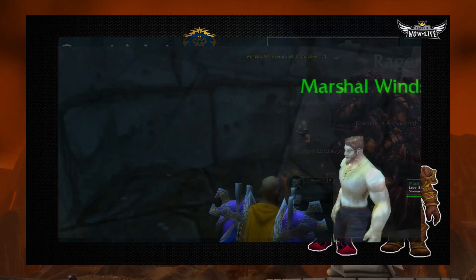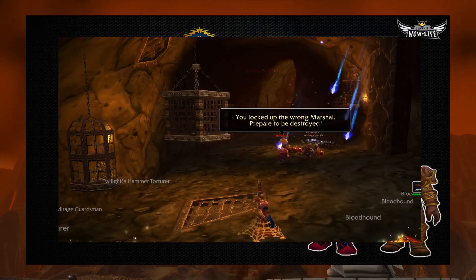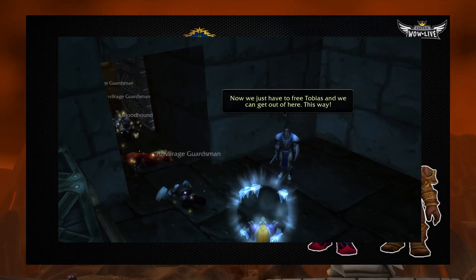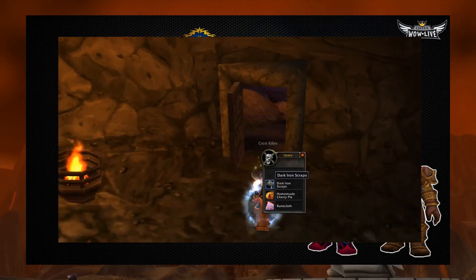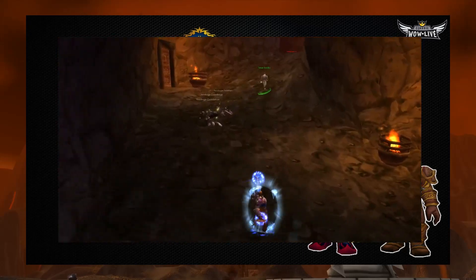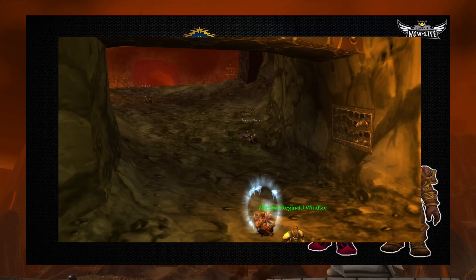After you drop this off, you'll have to do a very long escort quest where you escort Marshall Windsor to the entrance of Blackrock Depths. Before he goes to the entrance, he has to get his gear and save all of his friends. Spoiler alert: he's going to open every cell door looking for these guys. In the process, you're going to have to clear the path ahead of him and kill anyone who comes out of a prison cell who's not one of his friends. Once you free his two friends, he'll walk all the way back to the entrance and you'll complete the quest.